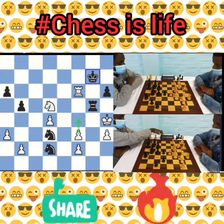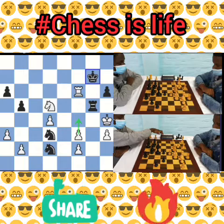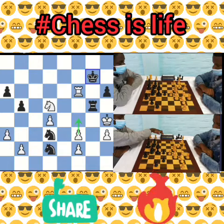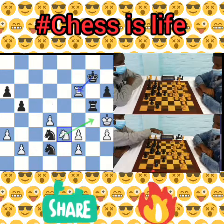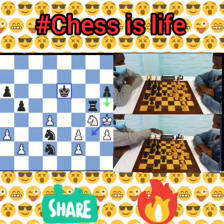Rook to g1 check was played, and after king to f4, rook to g5 — it was time to resign for white. Even after rook to f6 and king to g7, it was in this position that Pongoletu Nguetelo resigned the game. There is just no defense against the knight capturing the f3 pawn or any other move — anything white plays is just losing. Black is totally dominating.